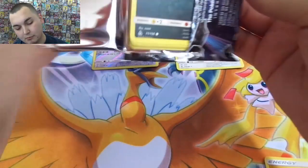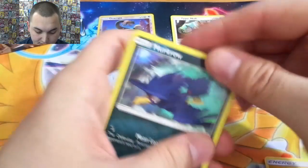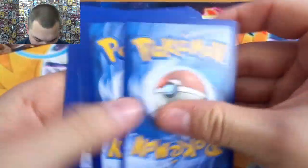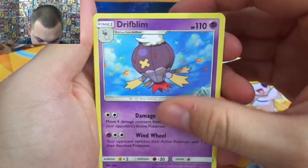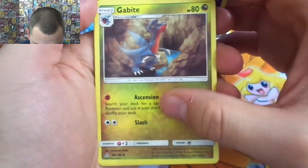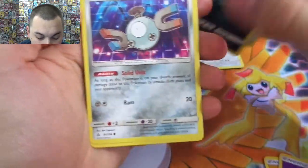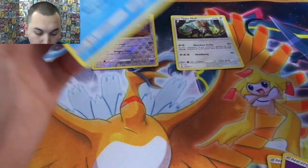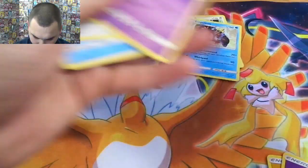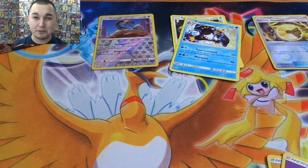I'm pumped for this set. I want to build a Necrozma deck just because I want to accelerate all those energies. Got psychic, Driftbloom, Gabite, Looker, Whistle, Murkrow, Magnemite — which is good so you get your Magnezone, get that energy accelerated. A Driftbloom reverse, Electric Memory, and an Empoleon, which I've heard is actually a pretty good card.